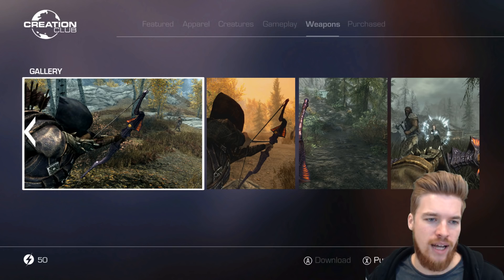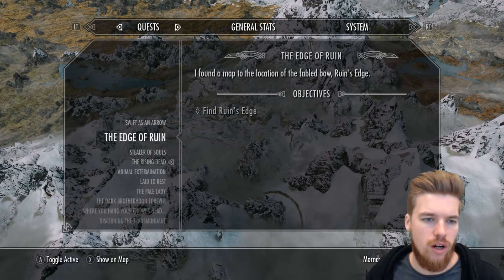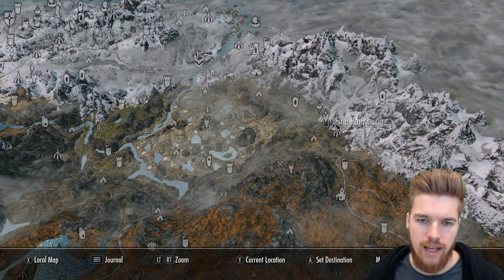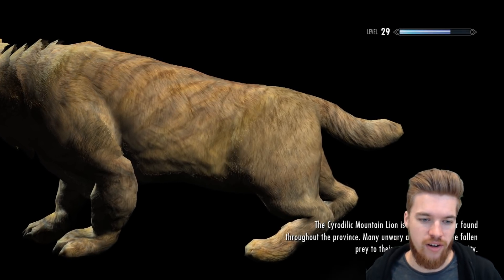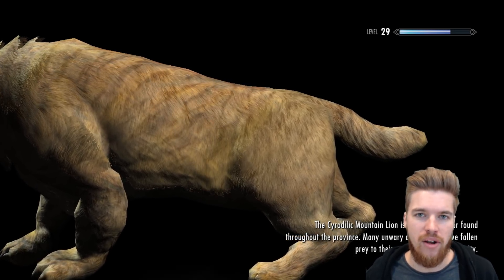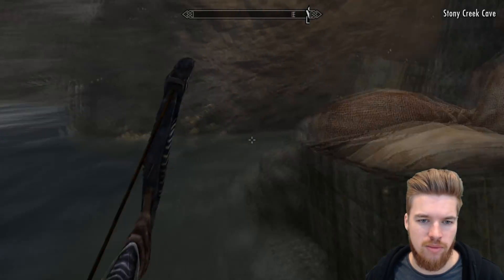The Elemental Arrows actually sound a lot cooler and more usable, and they're actually a lot cheaper. But let's actually start the game here. So if we look at our quests, I think first we'll go and find Ruin's Edge. Apparently, Ruin's Edge is over here — Stony Creek Cave. Let's go and fast travel over there and see what we can find. Now, this is actually a very small cave, so they clearly just put the weapon in there.